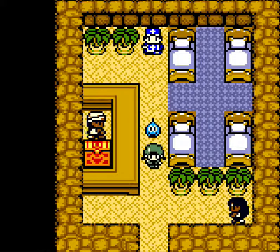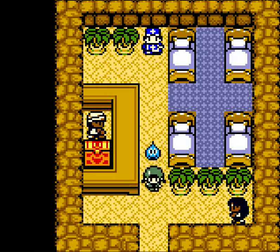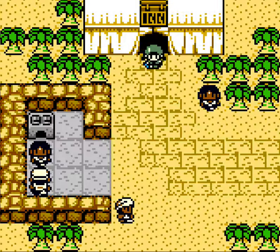Hey everybody, Free467 here, and welcome back to Dragon Warrior Monsters 2, Terra's Adventure. In the last episode, we went through a lot more introduction. We also got a magic key that took us to this oasis place that you can see here. And in this episode, we're gonna see what we're supposed to do here.